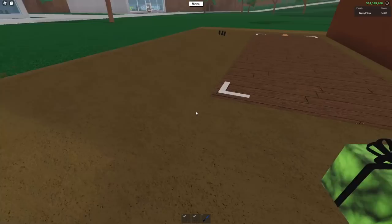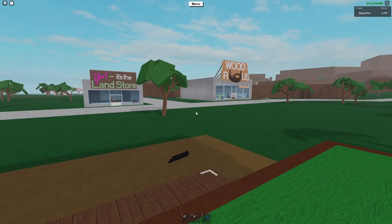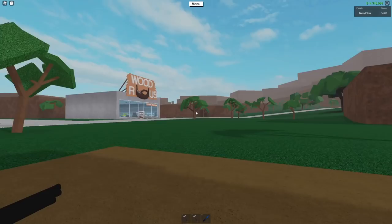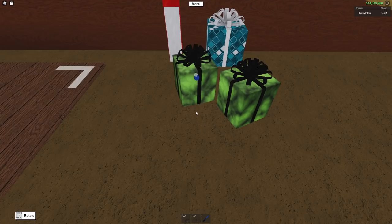Without further ado, we are going to be covering this present right here — the Murky Gift. It is selling right now at Wood R Us for 29,000 in the game. It is probably not going to be in stores much longer; it was only meant for the 2021 Christmas event, meaning you have to get this while you can, or else you'll have to buy it from another player.